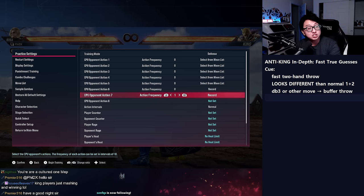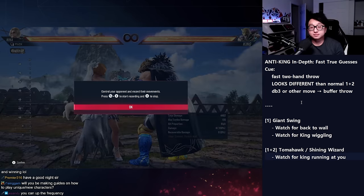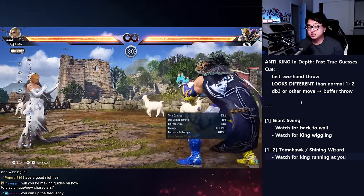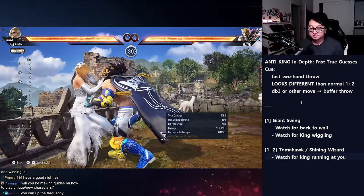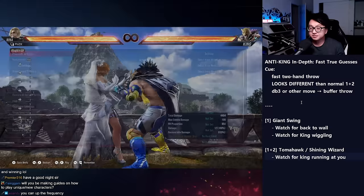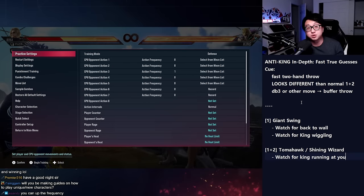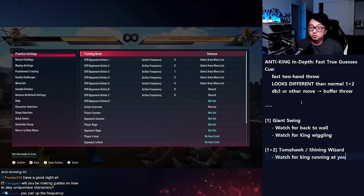When deciding how to guess this 50-50 since the animations look exactly the same, there are context clues especially at early levels. First clue for giant swing: watch for King's back being near the wall. If King's back is to the wall, the giant swing will launch you into the wall for a wall splat for extra damage. If that happens you also don't get the tech roll option where you mash buttons, so that's one context clue — if King's back is to the wall he might giant swing.